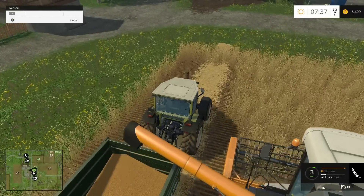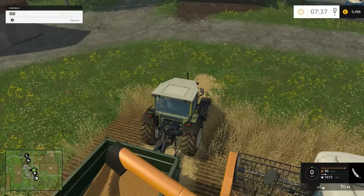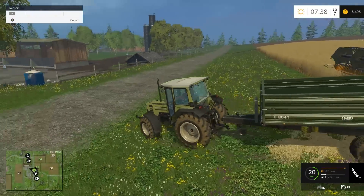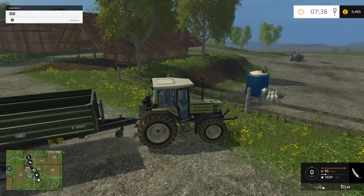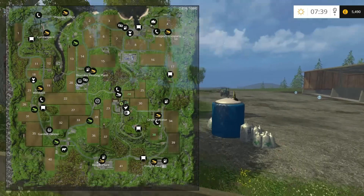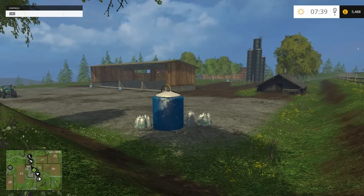There's also a benefit to using controllers: you can go slower, whereas with a keyboard you're either going fast or going nowhere essentially. Everything else involves you taking stuff around, delivering it, getting petrol, getting cash, selling stuff, getting cattle — whatever you want. And that's kind of just Farming Simulator 2015 — the running of a farm.